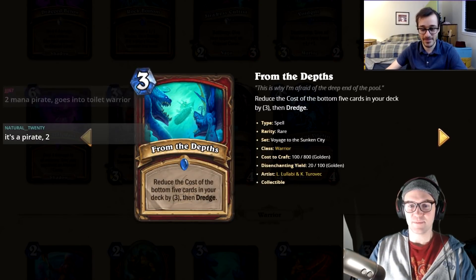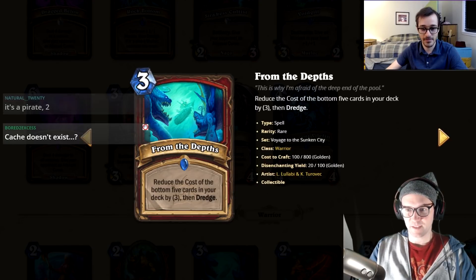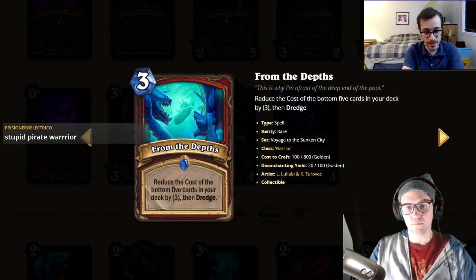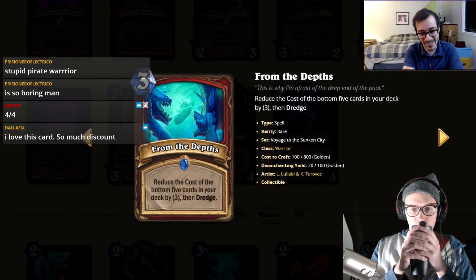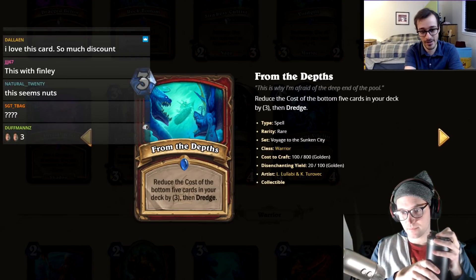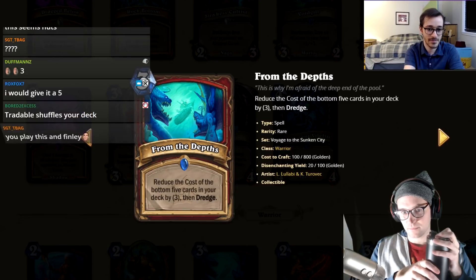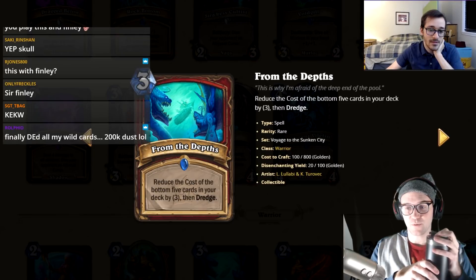From the Depths: reduce the cost of the bottom five cards of your deck by three, then dredge. This is troll — you're reducing cards you're never going to draw by three. Well, you draw one immediately and can draw one next turn, but you pay three mana for that. You need to dredge a lot or draw your whole deck for this to even be considered.